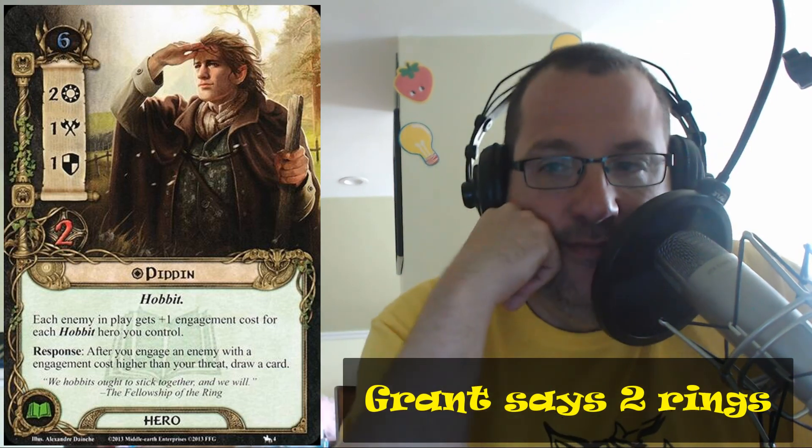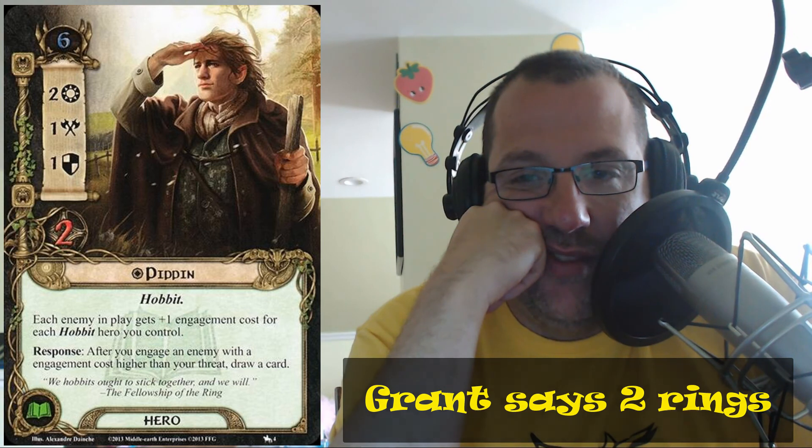For the audience out there, we have a highly scientific yet arbitrary system where we rate cards on a scale from one to ten, where one is the best card in the game — the One Ring, the one card to rule them all — and ten is the worst card in the game. We've only had a couple of ones and only one ten so far. Grant, what do you think? I'm rating him a two. Why a two? He's brilliant for what he does. I don't look at him outside the hobbit deck — inside that hobbit deck he's brilliant. Access to natural card draw, and his ability to engage at higher engagement cost is phenomenal.